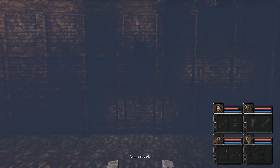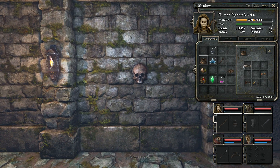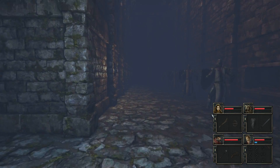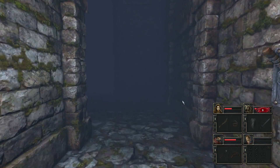So go down here - just a couple of ladders there in case. Oh crikey - we need a skull key. What luck have we even got? Right, there's a lever down here.